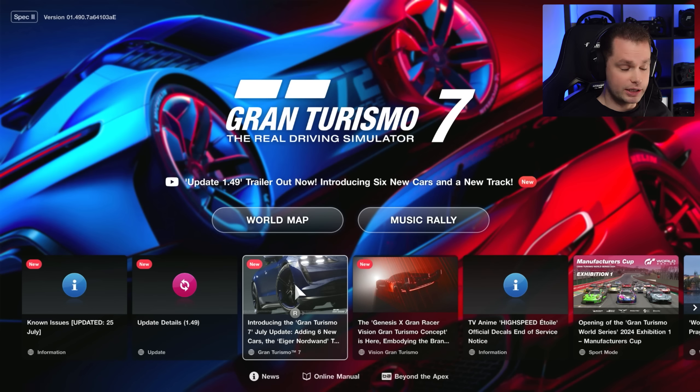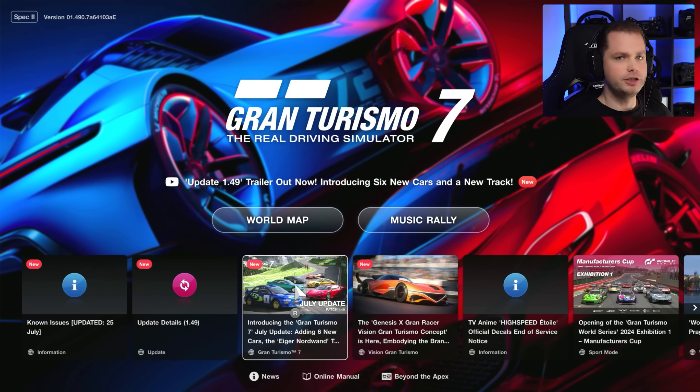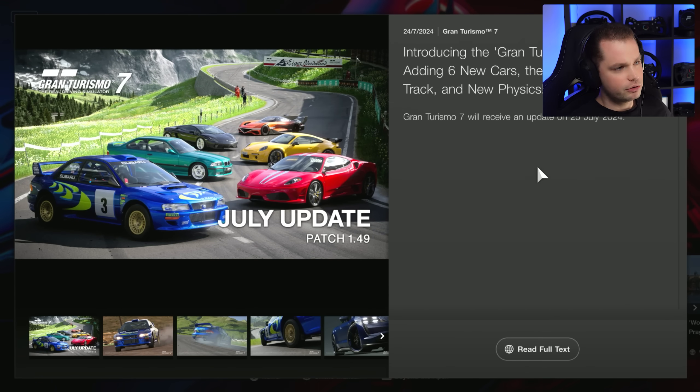Welcome back to another GT video. PD just released update 1.49 and we have so many things to talk about. I would like to begin with the new track, which is Eiger Norwand — I think it's a very nice addition to the game. We also have six new cars added.